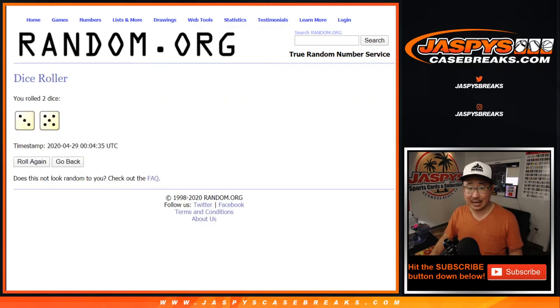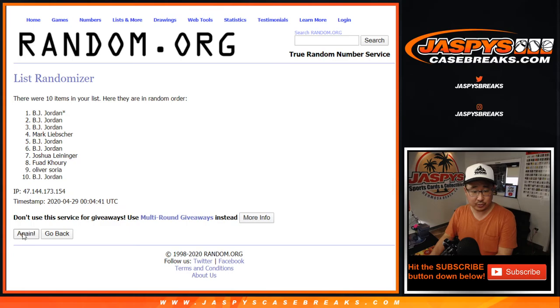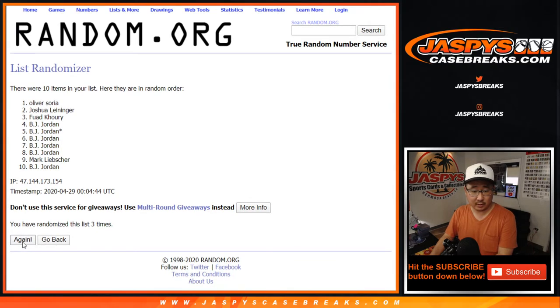Three and a five, eight times for each list. One, two, three, four, five, six, seven — and eighth and final time. Eight. A lot of BJ Jordans up there and down to Oliver.